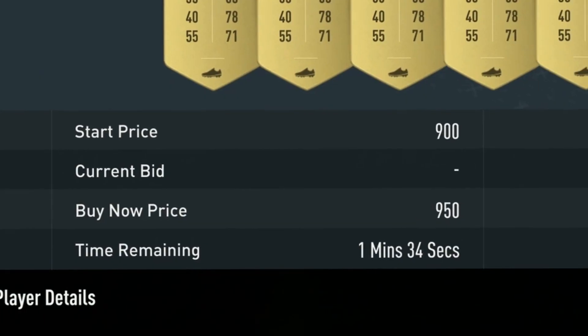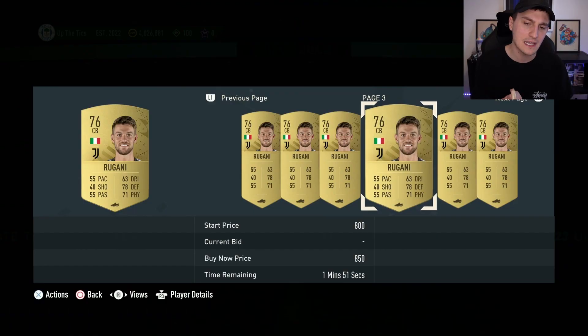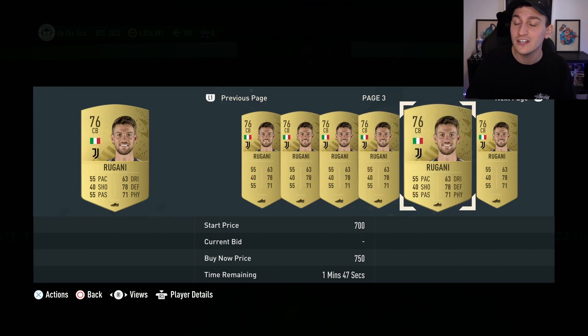For example, Regani at the minute — his average price is probably about 700 coins, so I'm already in profit. But say for example he gets needed for an SBC — say there's a requirement that needs Italian centre-backs from Juventus. This guy could be going to 2,000, 3,000, 4,000, 5,000 — whatever price. If he's needed for an SBC, he's going to the moon.